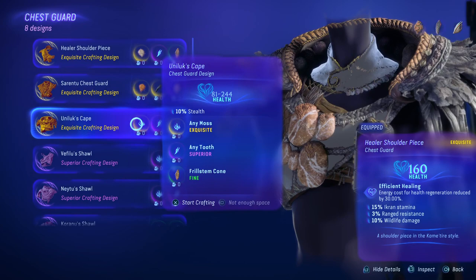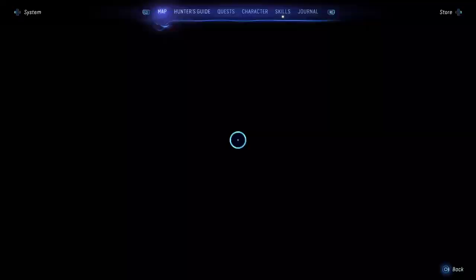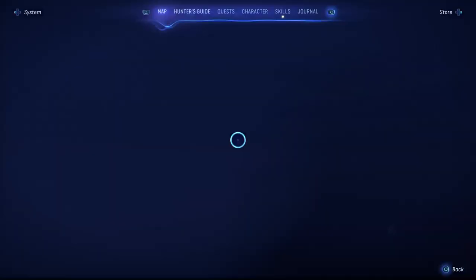Now I'm going to craft the Unilex cape. With this we can use any moss, any tooth, and a specific frill stem cone, but we have choices with moss and teeth. If you check your hunter's guide, we can look and see which one has the most exquisite numbers.